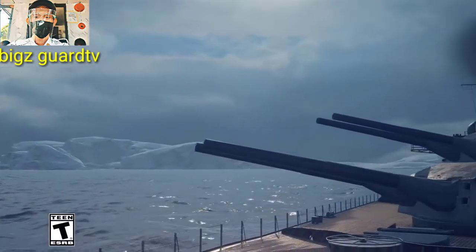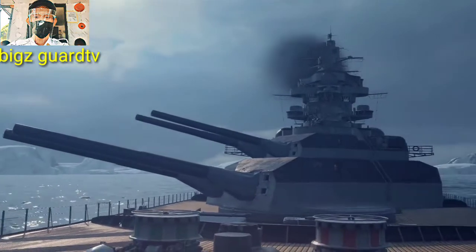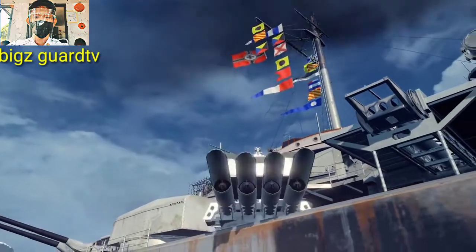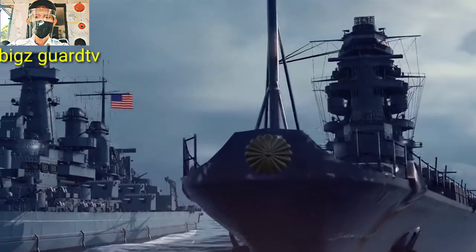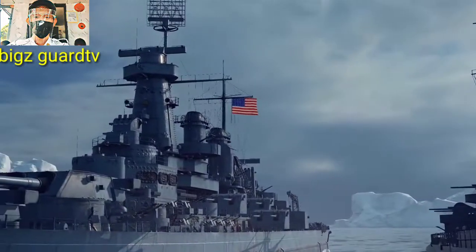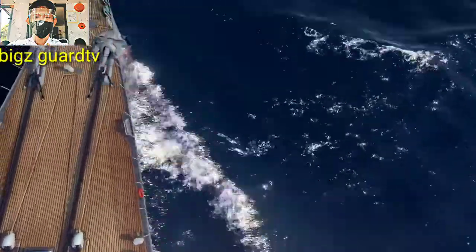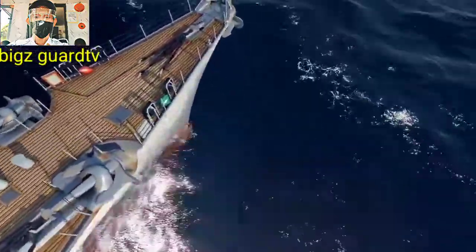Tirpitz is the first German ship in the game. An intricate battleship with peculiarities and surprises. She is completely different from Japanese and US monsters of the Pacific Ocean. The northern seas are her home. She is like a white whale, only 350 times heavier.